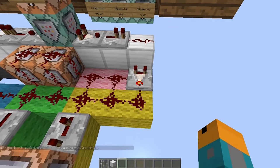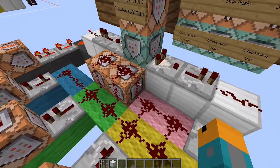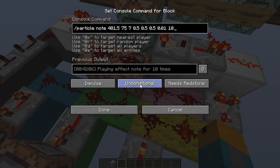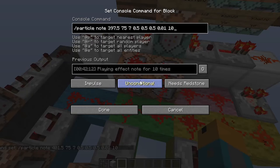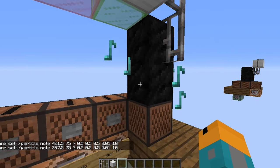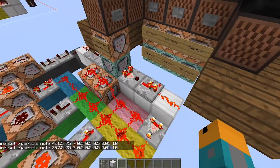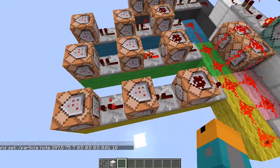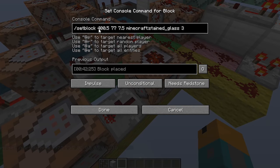Over here, right-clicking a comparator while feeding redstone back into it will create a redstone clock. In the two command blocks here, we have particle effects that will animate the notes coming from the speakers. The first three numbers in the command correspond to the coordinates of the speakers. Over here in the three lanes, we have the animations for the three flashing lights on the DJ booth. They work simply by setting stained glass at the coordinates in front of the iron blocks.